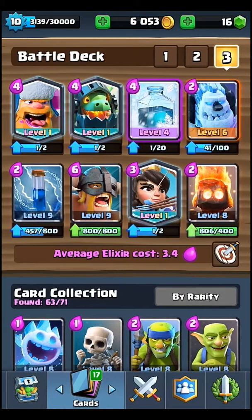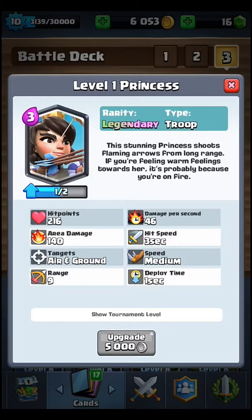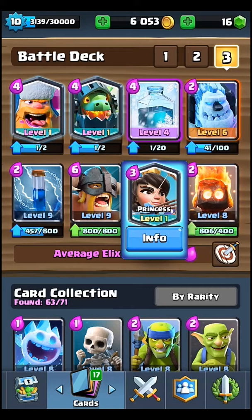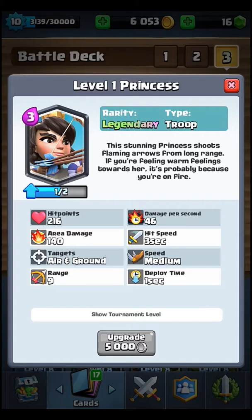The Princess is a legendary card which costs three elixir. It has an area damage of 140 and the radius of that area damage is almost equal to that of the Zap.